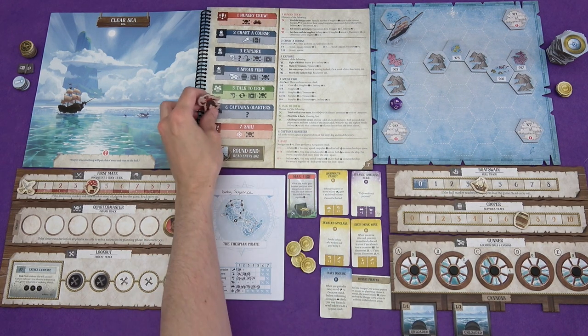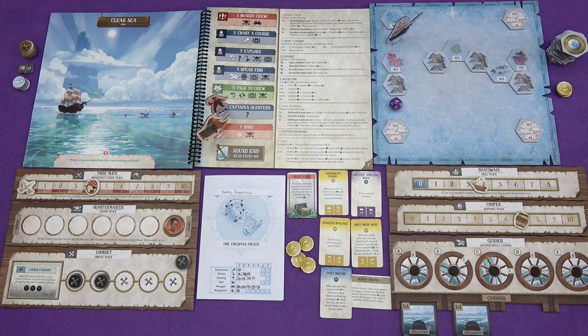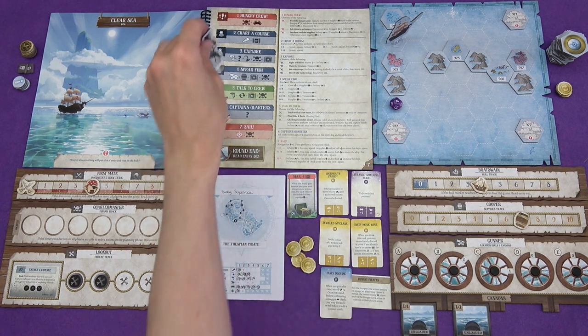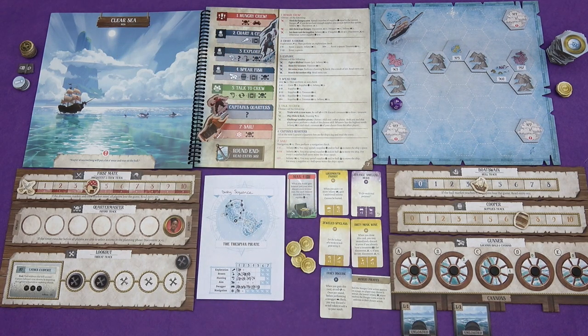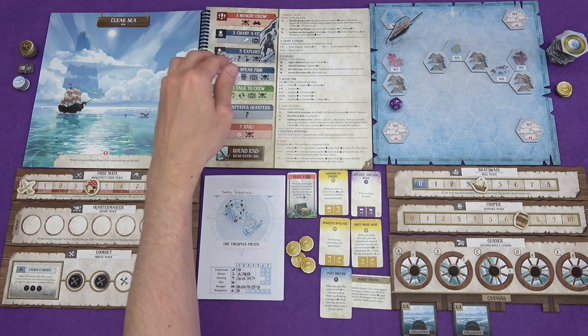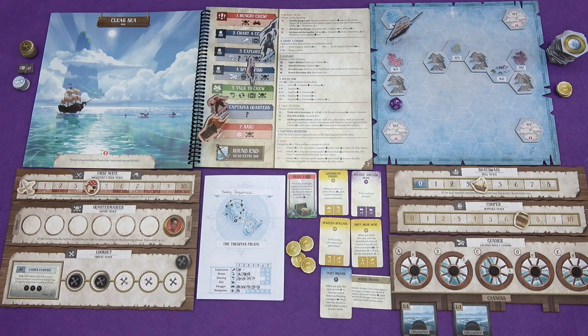Captain's Quarters has got to be one - that's how we're going to progress by finding things out. Hungry Crew I don't have to go on, Sail I have to go on. So what would we like to try and get? We could try talking to the crew, spear the fish to get more supplies. I think let's explore. Charting a course I'm not as excited about. Spearing fish - it's supply, it's maybe treasure. Let's spear some fish.